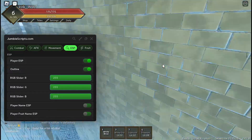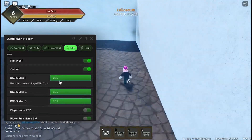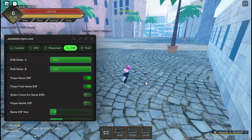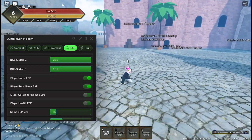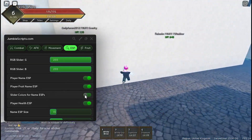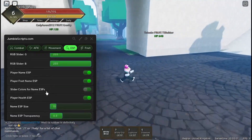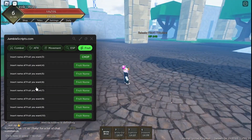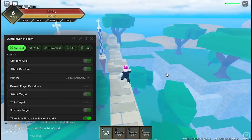With ESP you get an outline and you can change the color of it. It shows player name, fruit name so you know which fruit they're using, and player health. There's a lot of customization in this script.